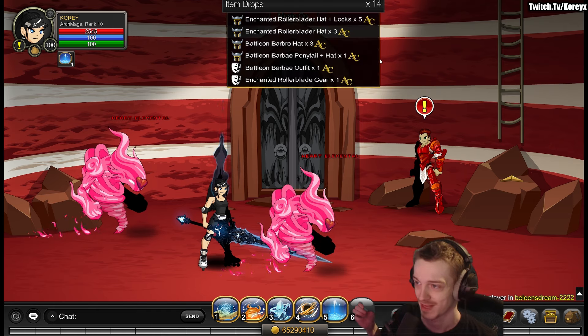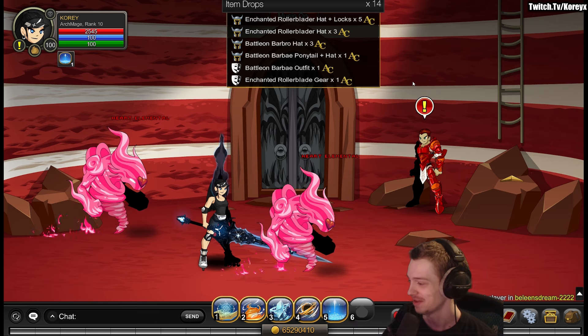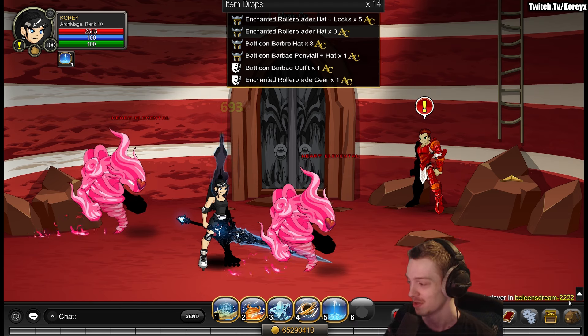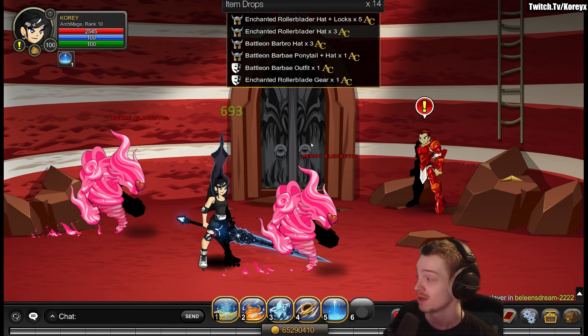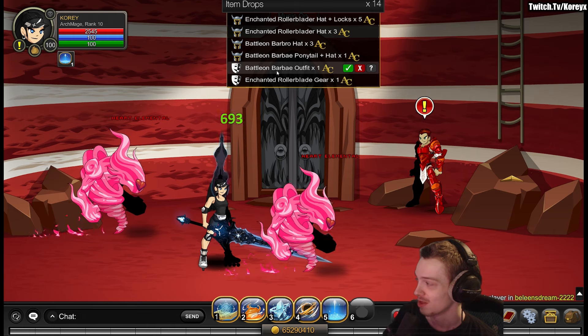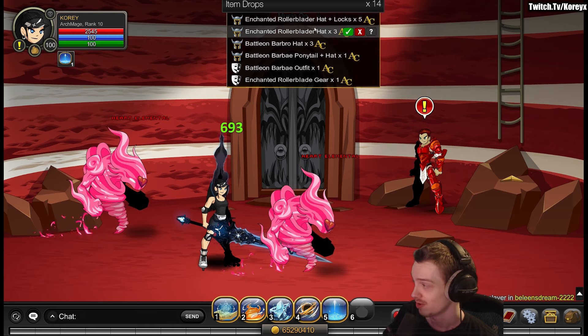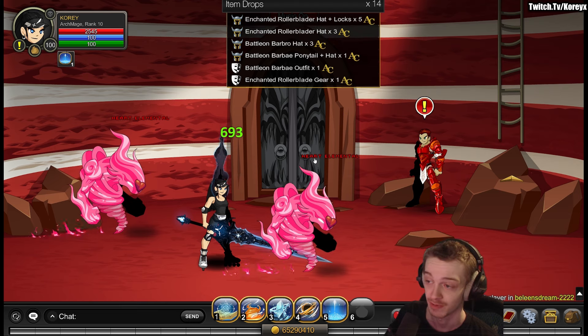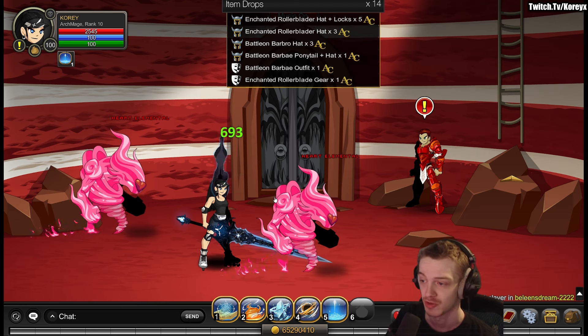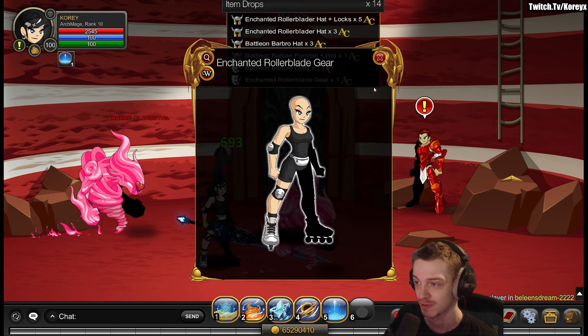Really cool — didn't expect this. There are Barbie-themed rollerblading outfits added to the game today for the daily drop. You can get them from Baleen's Dream. The actual Barbie ones — those three — are going to be rare. The enchanted rollerblader ones are non-rare. They drop from the heart elementals. There's a room where you can farm two of them; they dropped very quickly for me, so don't worry about wasting a bunch of time here.